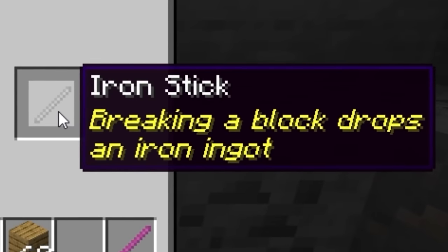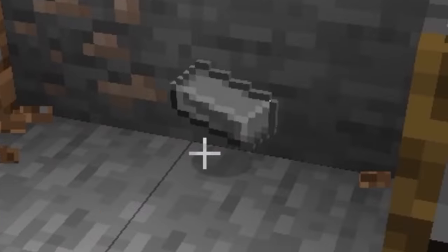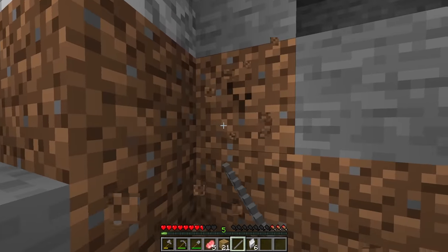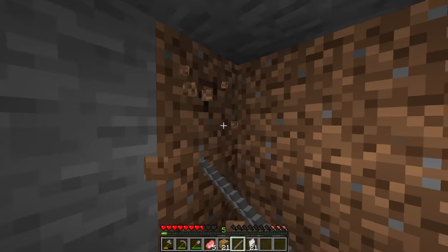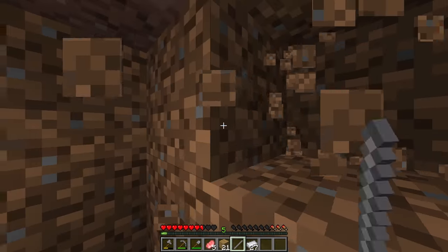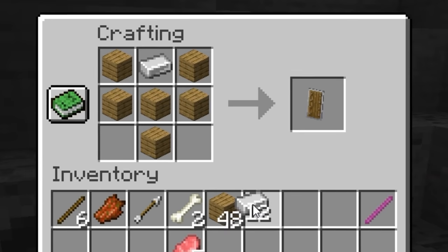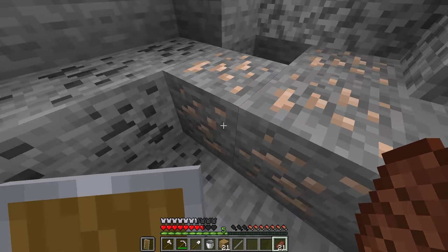The iron stick: breaking a block drops an iron ingot. Any block I break now with this iron stick - that's so good! We're going to have so much iron. I've been doing this for about 10 seconds and I've already got enough iron to potentially make all of my tools and full iron armor as well. Let's get that armor, tools, bucket, and shield. So this iron ore is genuinely useless now.